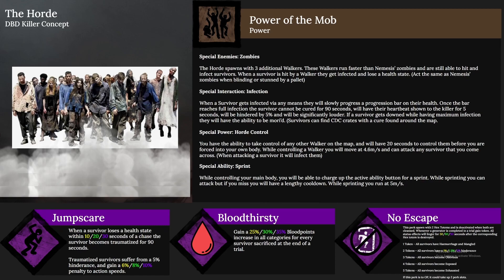The second perk is Bloodthirsty. You gain a 25, 30, or 35 percent blood point increase in all categories for every survivor sacrificed at the end of a trial. It's essentially a more balanced version of Barbecue — if you want the blood point grind, you actually have to sacrifice survivors to get it.